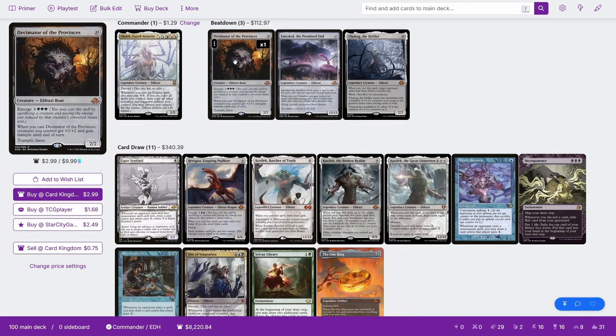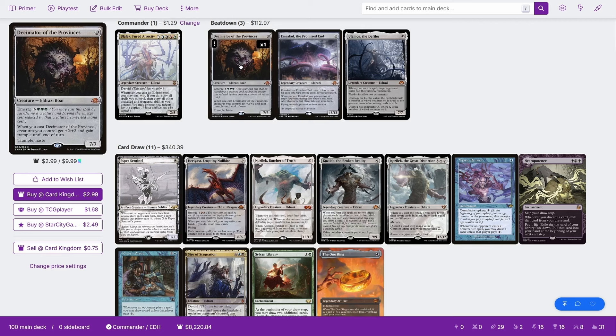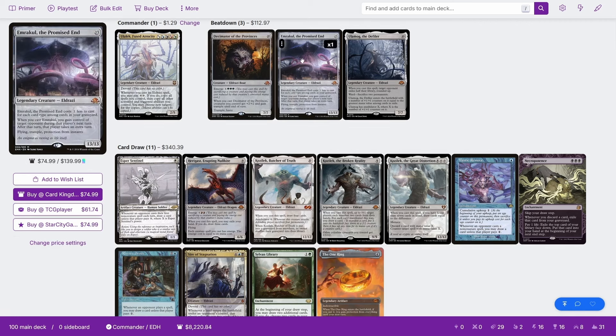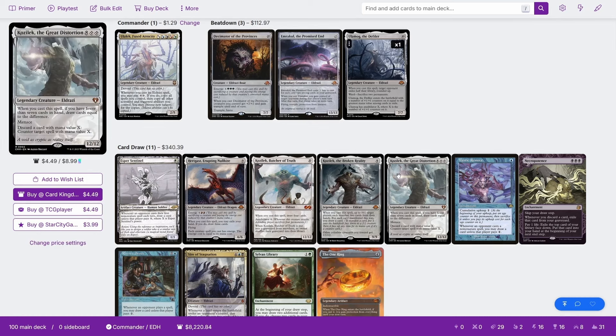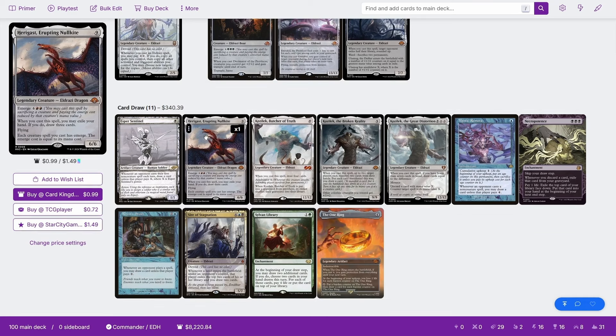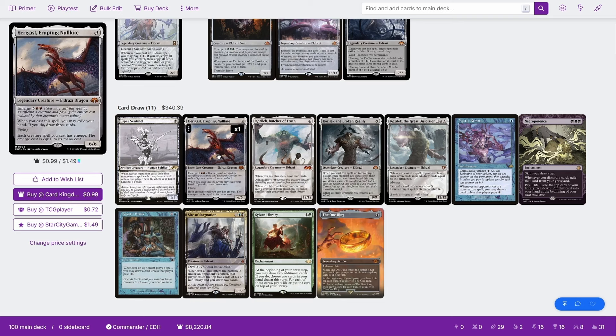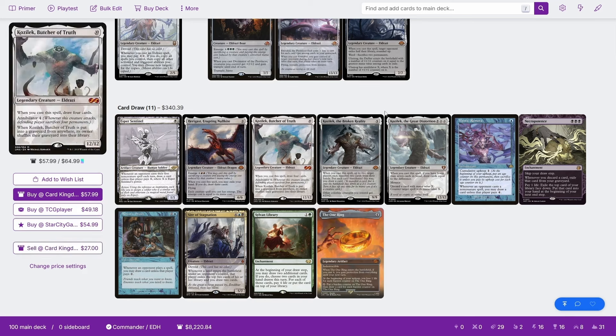We've got Decimator of the Provinces — this is going to be the Eldrazi version of Craterhoof Behemoth. It's not as good, but it is an Eldrazi, and because it's a cast trigger, we can copy it with Ulalec. It also has Emerge, so we can potentially cast it for a lot cheaper. We've got Emrakul the Promised End, Ulamog the Defiler, and all three current Kozilek versions. There's also Haragast, Erupting Nullkite: when you cast it, you may exile your hand — if you do, draw three cards. Each creature spell you cast also gains Emerge with an Emerge cost equal to its mana cost, so we can cast this cheaply via Emerge and then Emerge other stuff cheaply.